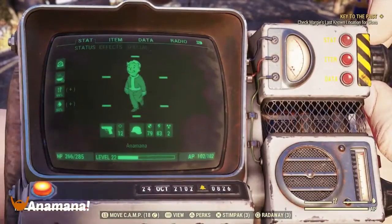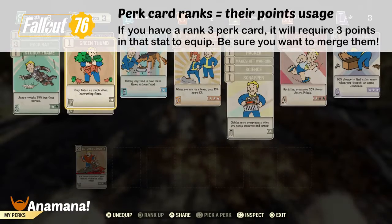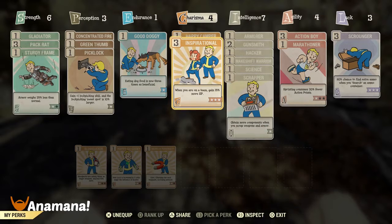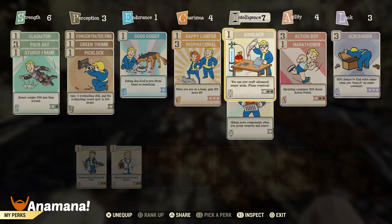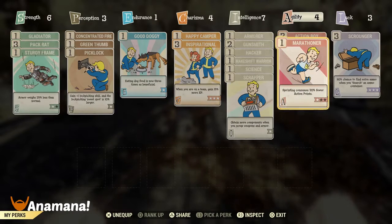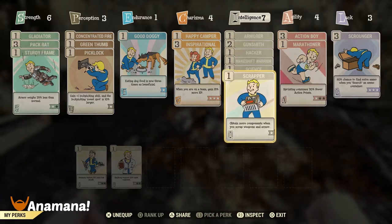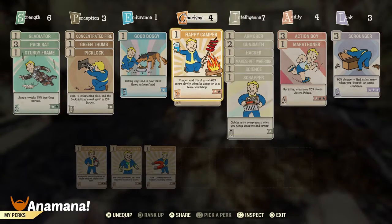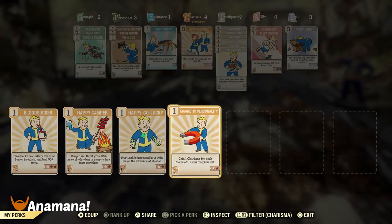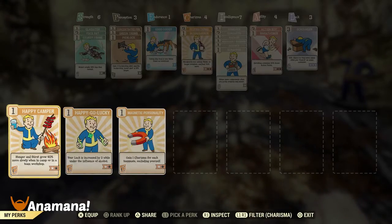When you level up in Fallout 76, you are given a choice of a stat card or a perk card for each of the stats. You can equip as many of these cards as you have points for. A rank one card is worth one point, a rank two is worth two, and a rank three is worth three. So to use a rank three card you actually need three points. For example, in agility I've got two cards — one is a three and one is a one, equaling four — so I can equip those because I have those points.